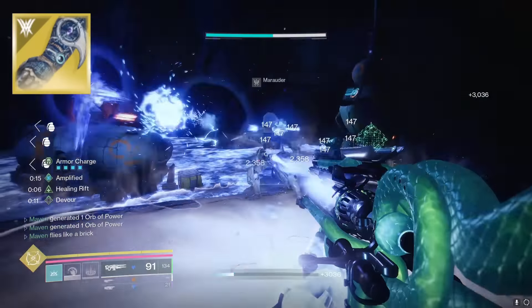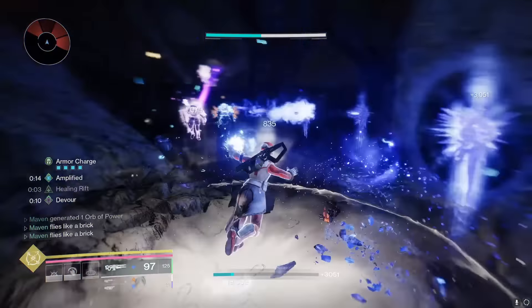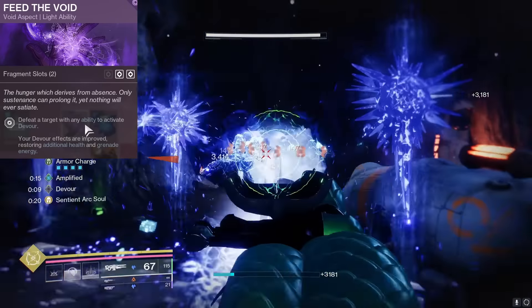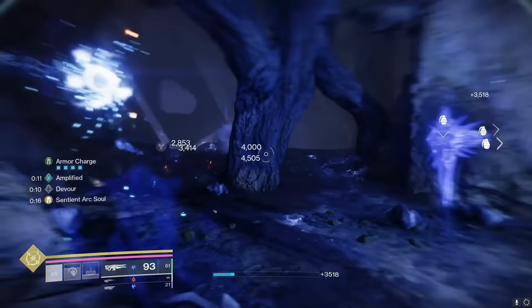Now the Osmeomancy Gloves are fine — don't get me wrong — and when you're on Prismatic, you can pair them along with the Feed the Void aspect to get that Super Devour and get tons of grenade energy off that to spam more Bleak Watchers. But it's going to be hard to proc Devour on an Osmeomancy build, because your Bleak Watchers aren't really going to pick up a lot of ability final blows — they're there to just freeze things. So you're basically relying on your charged melee ability, which you won't always have up, because with this build you're not going to invest a hundred Strength.